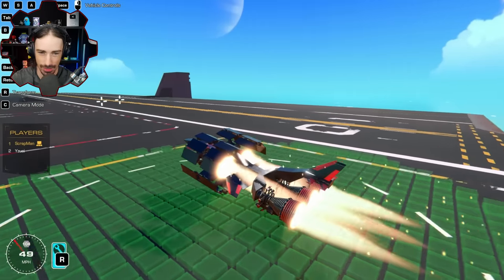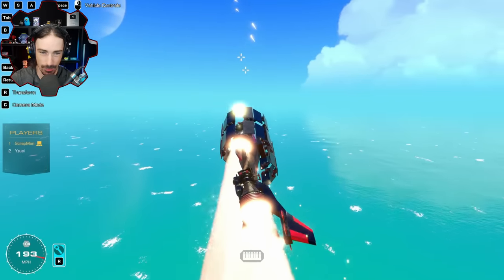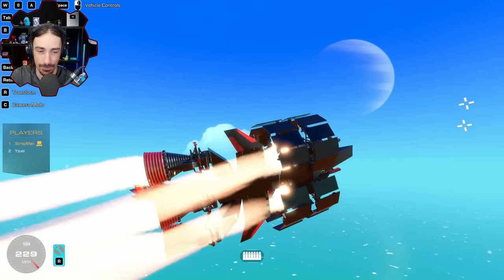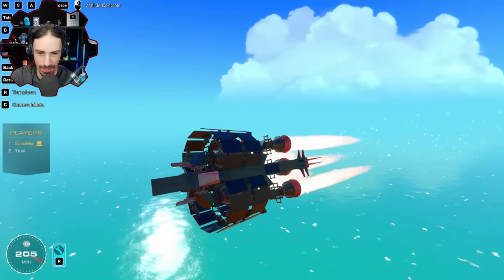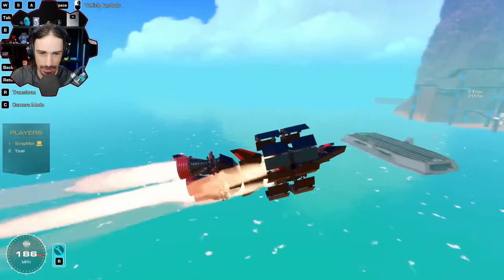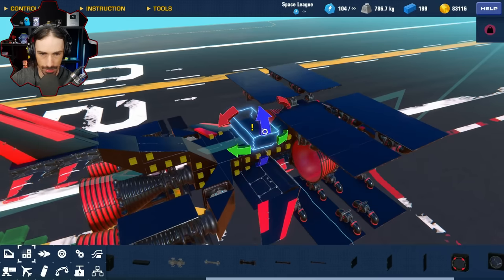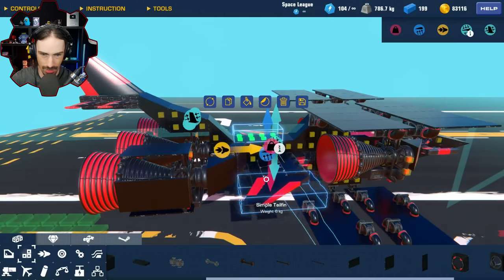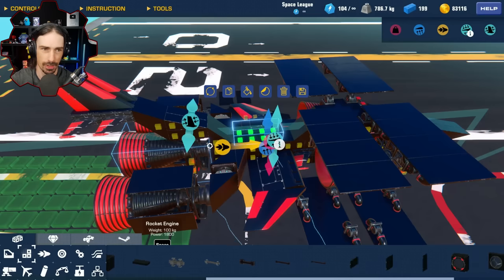Aerodynamically it's not great, but with the amount of power I have it doesn't matter much. In the realms of form I've accomplished something — the function I'm less sure about, but it looks cool. I'm going to add some shielding to the tail area, which might be vulnerable to attacks. If one of those blocks gets taken out the whole thing goes. I think I'm pretty vulnerable overall, but we'll find out when we get in the air.